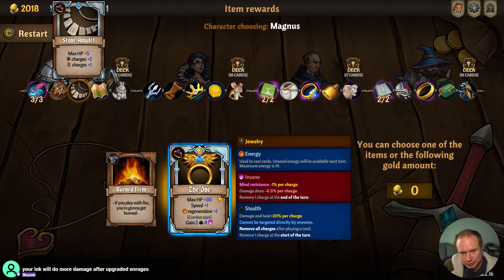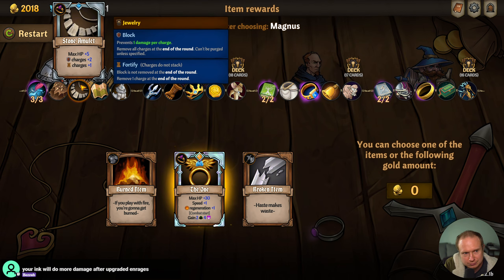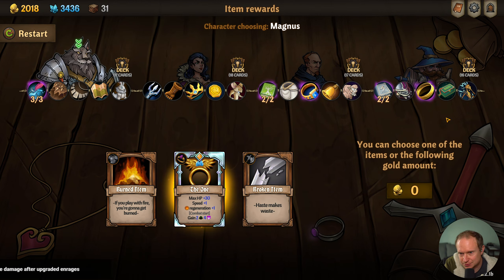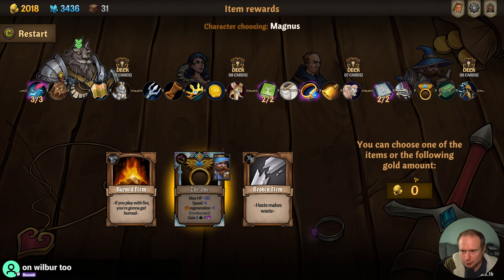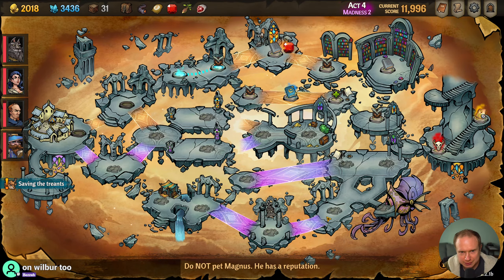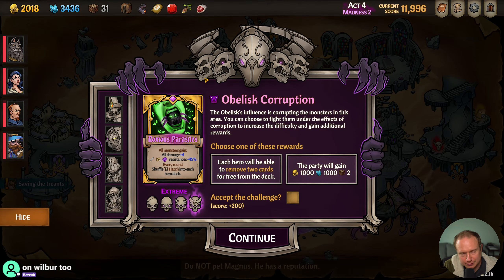We got the One Ring instead — 30 hit points, 1 speed, plus 1 energy regeneration. Combat start, we are invisible. Our ink will do more damage after upgrade and enrages. The One Ring — the only place it can go is here. Do we care about our Fortress Charges? Because this is a pretty nice ring. Actually, we can put it over here. Yeah, Wilbur works — works better. I was hoping for the Coil one, but that'll do too.